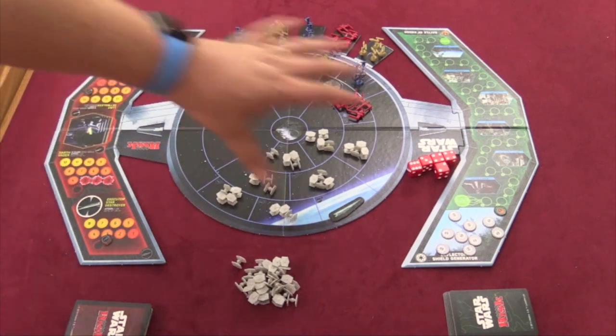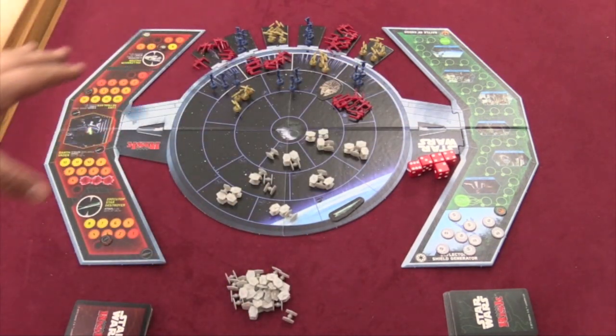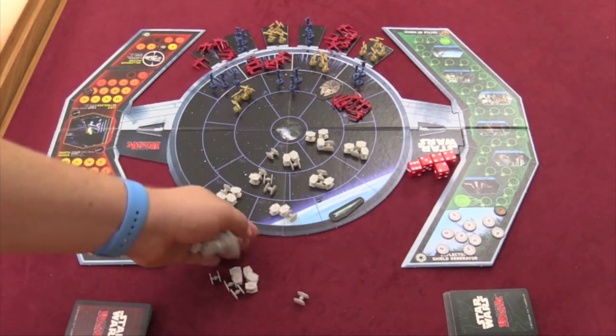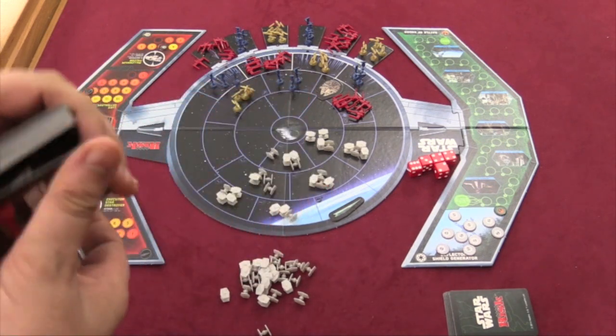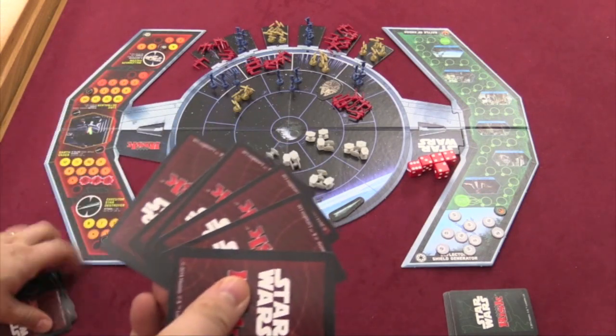So here's the board for the game — it looks like a giant TIE Fighter. The Rebel player starts with all their forces on the board. The Imperial player gets a whole pile of TIE Fighters in reserve. Each player gets a deck of cards, they shuffle those cards, and each round of the game you're going to have six cards in your hand.